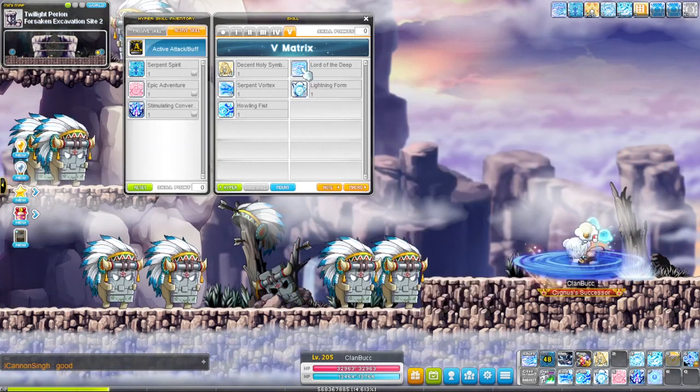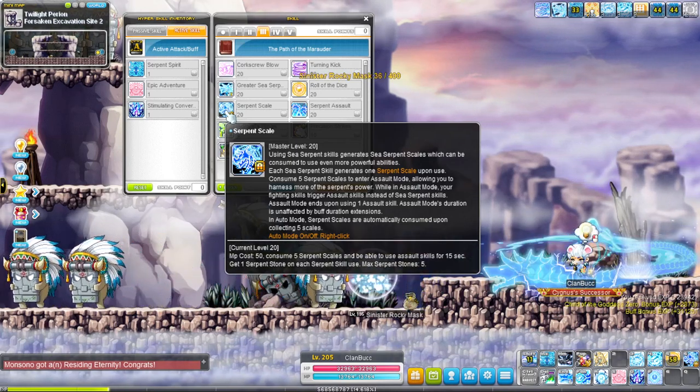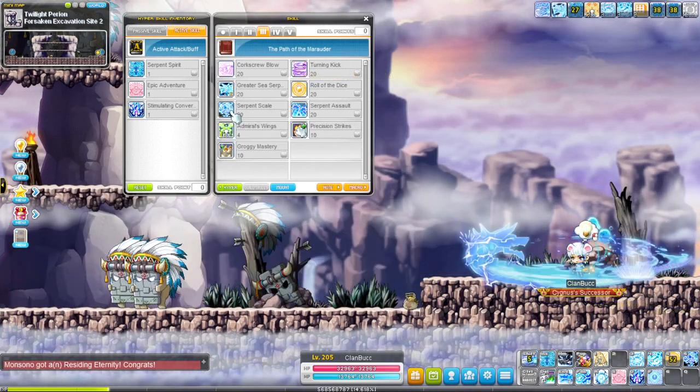The toggles are as follows: lower the deep, sea serpent, and serpent scale, which you can right click to toggle into auto or manual mode.